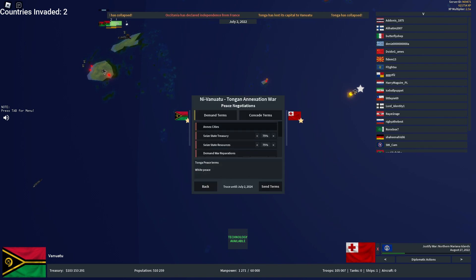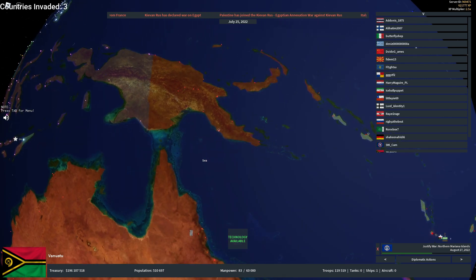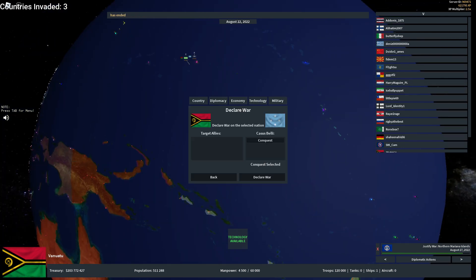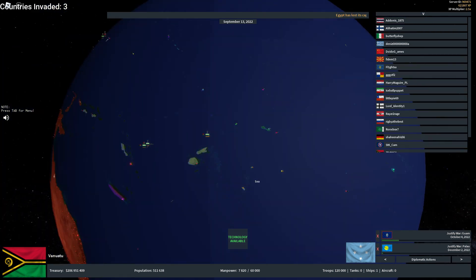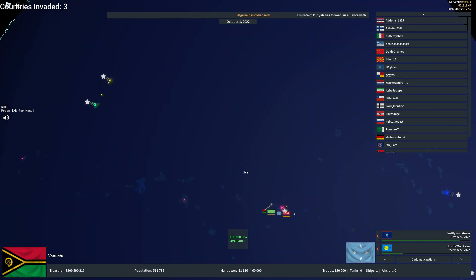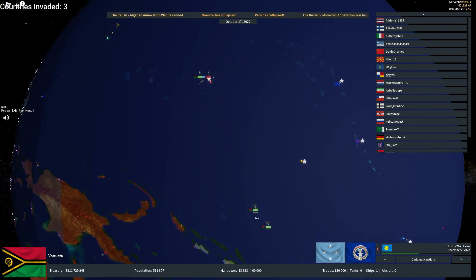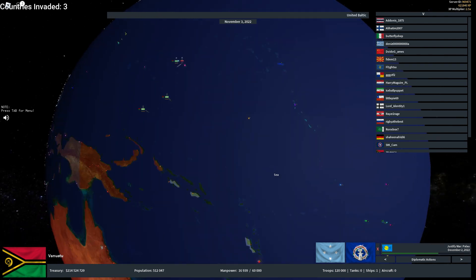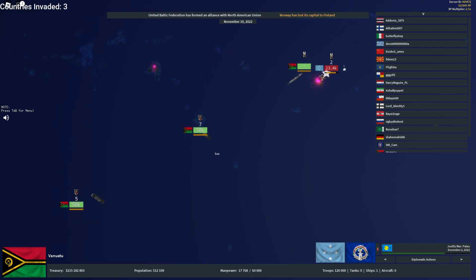Tonga has collapsed — that's our third country. Let's see if we can get a few more. We're going to invade Micronesia, which will be our fourth country. Two minutes left — let's see how fast we can do this. I'm not sure if my troops can even get there in time. So far we've taken over three countries. Hopefully Micronesia can be the fourth and Northern Mariana Islands could be the fifth, but we only have one minute left.